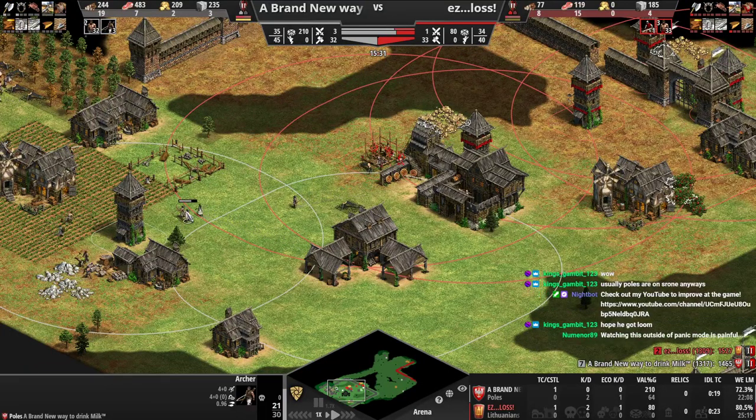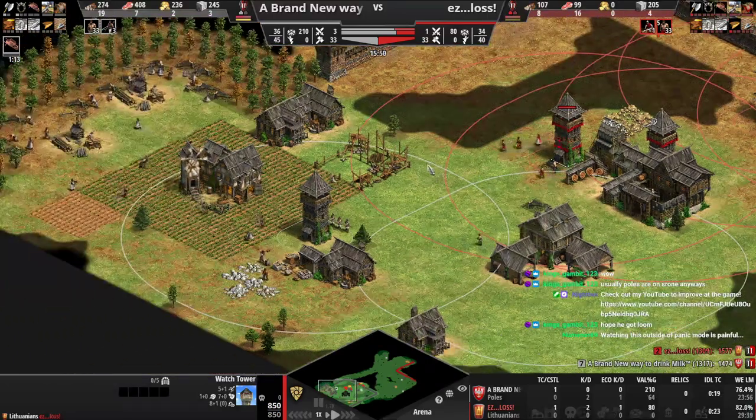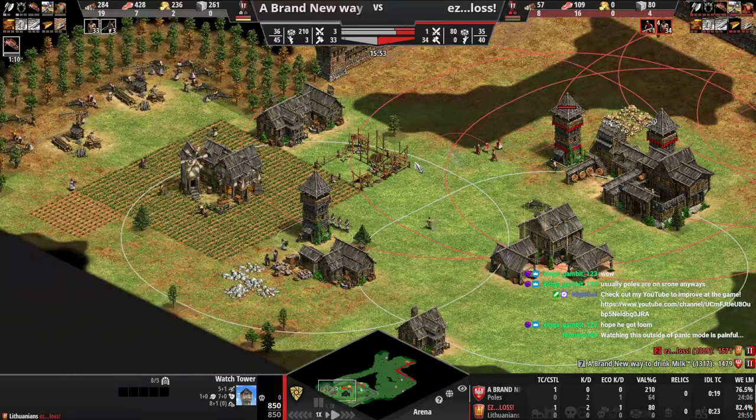A second range is probably not going to help here. I think a market and then going up is probably the play, or even a blacksmith for fletching - fletching is more important than having more archers here. Watching this outside of panic mode is painful. You don't panic if you have a plan. If you don't have a plan then you might panic. That's why we are watching this replay - so that you get a plan for next time.